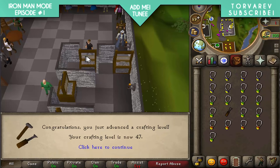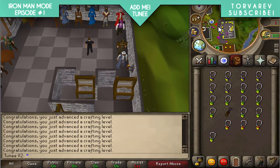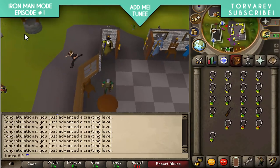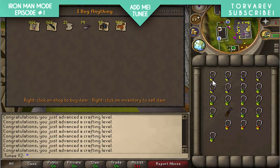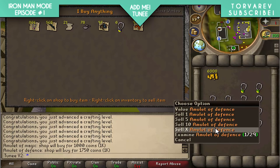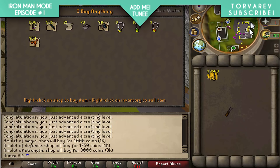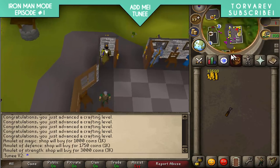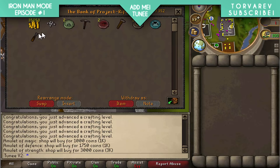I've got myself 47 crafting from the gems I picked up from rock crabs, and I've got a strength amulet now which I really needed. I'm going to sell the rest to the shop - I'm hoping for around 50k but it'll probably be more like 10k. These are 1k each, 6k there - this batch is 23.5k, and 32.5k total. Not bad - that's some good starting cash. We're now up to 35k.